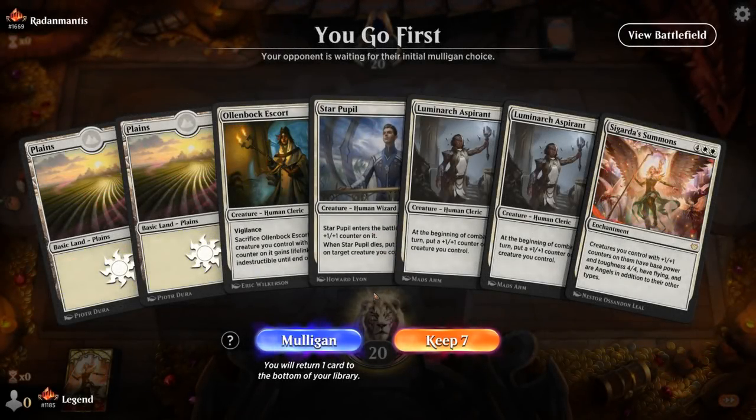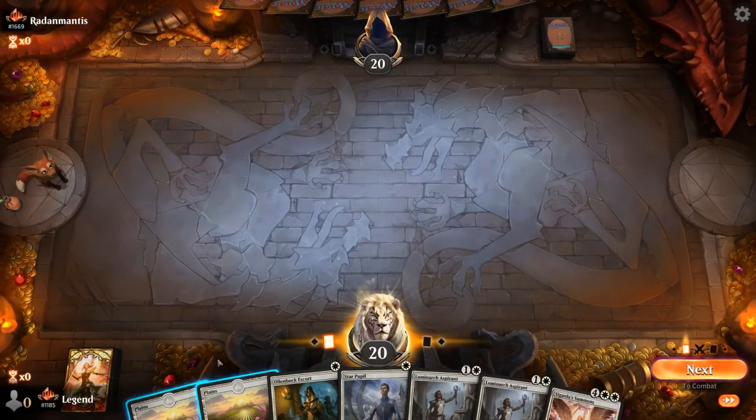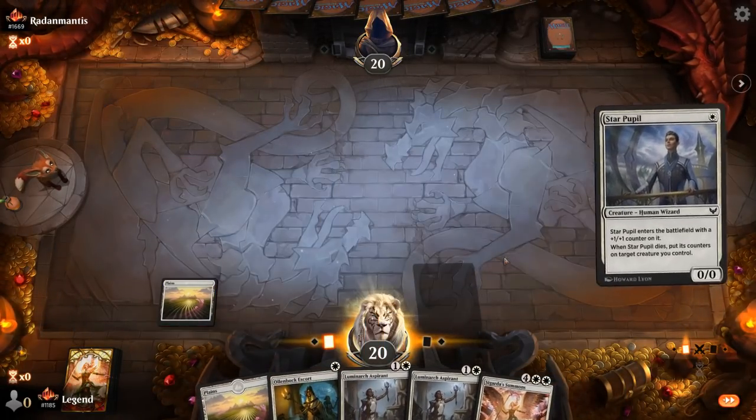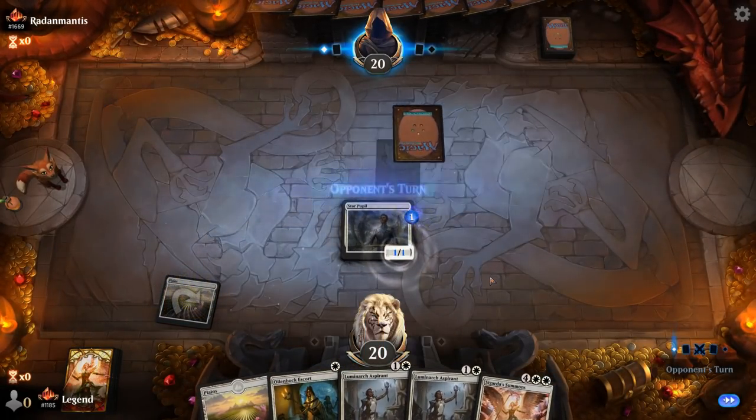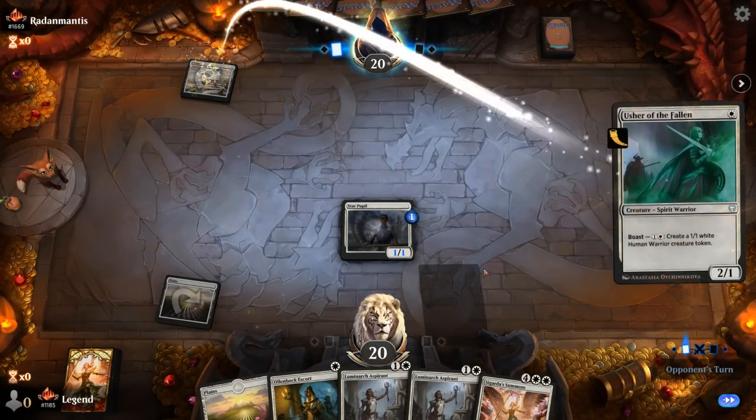Alright, we're on the play with a keepable hand. Not close to casting Summons, but if we find a way to learn we can discard it in the hopes of finding Invoke Justice. And it's the Mono White Mirror.